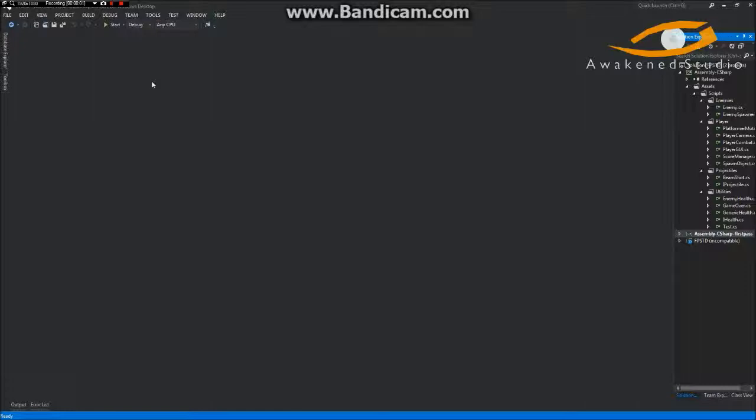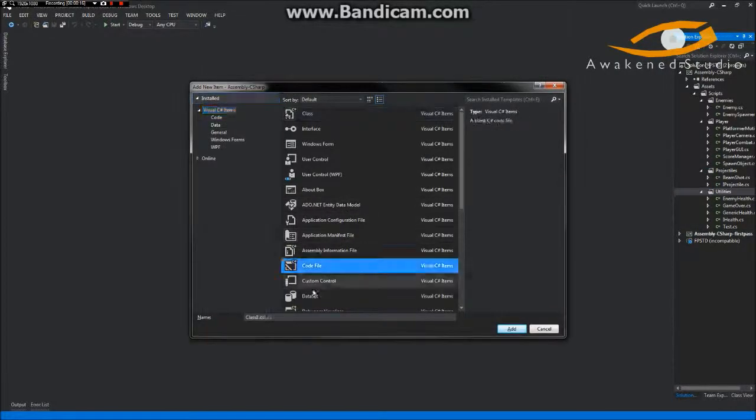Hey, what's going on guys — we're back with part 21 of our Learning to Code tutorial. Today we're going to be creating a level end and game over sequence for our game. We'll go ahead and make a new script in utilities — even though it is getting kind of cluttered — and we're going to call this LevelEnd.